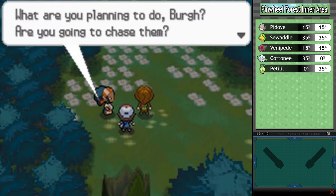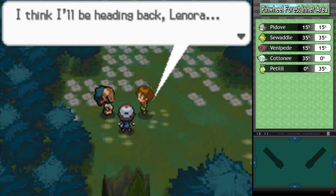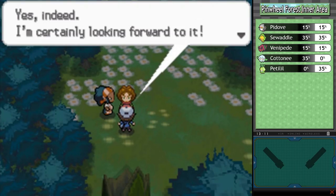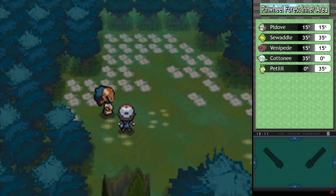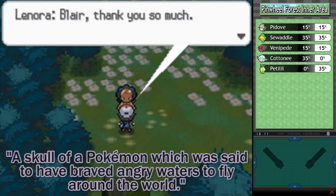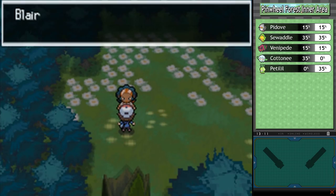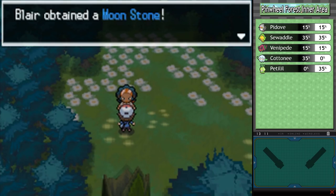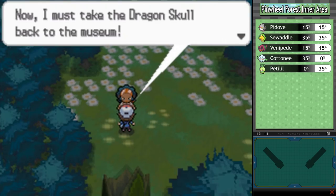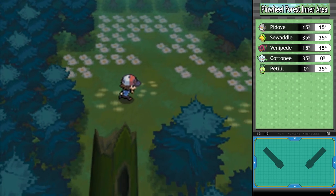They're a speedy bunch. Berg decides not to chase them - with the skull recovered, cornering them could be dangerous. He heads back to Lenora, chickening out when the going gets rough. He tells us he'll be waiting for our challenge at Castelia City's Pokemon Gym. We get the Dragon Skull back, and Lenora thanks us and gives us a Moon Stone as a token of gratitude. A Moon Stone can evolve certain Pokemon - if you were dedicated enough to raise a Munna, now you can evolve it.